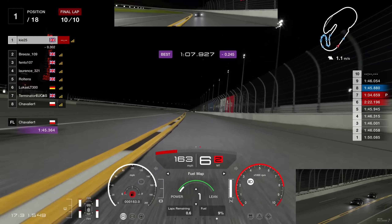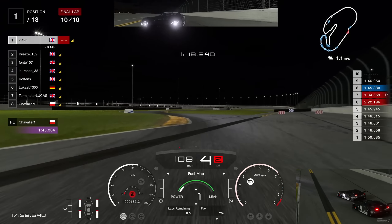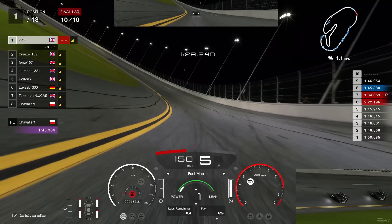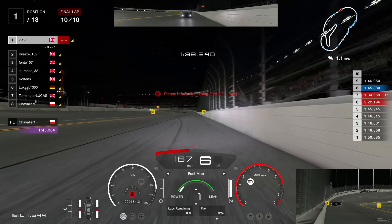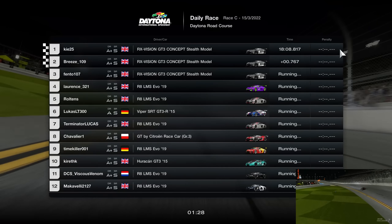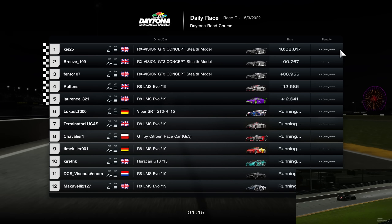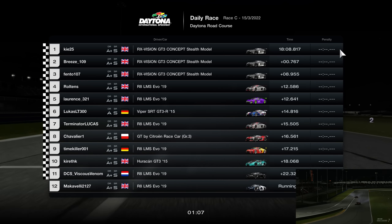Further around the lap there's a number one and two board — use that as a braking reference, brake dead on that sign down to fourth gear, then as you come into the eighth corner go down to third. Just look how smooth the setup is through that section — it's so nice. From that point on it's completely flat out. We had enough fuel to push all the way to the end; the wind behind us looks like he ran out of fuel as we crossed the line. We finished with two percent fuel remaining in a race time of 18:08 — six seconds quicker than a couple of days before. Subscribe to the channel, hit that like button, and let me know in the comments what you think of this setup.